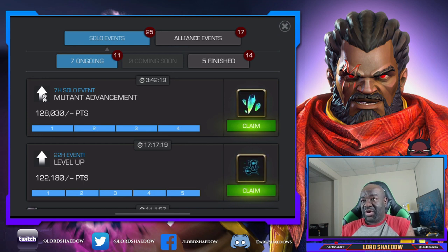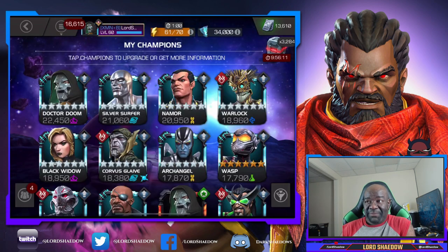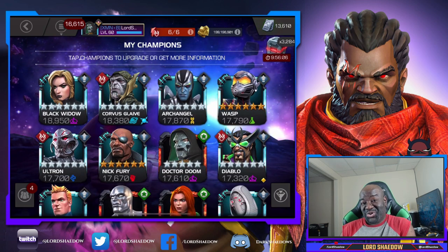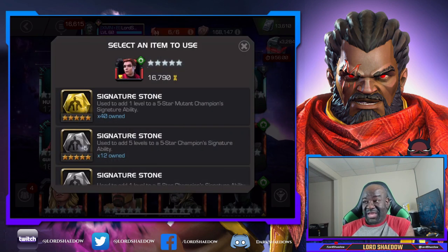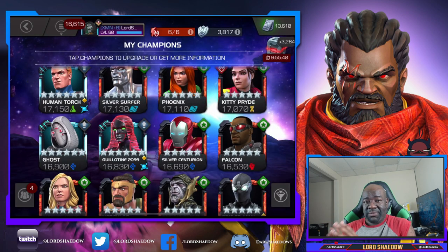By the time you see this video, you already know I took my Apocalypse up to rank three. I did that right at that time — took up Saber Tooth, then went ahead and took Apocalypse up. It was like providence: mutant advancement and level up at the same time, and I had just gotten an Apocalypse. There's no way I wasn't taking him up.